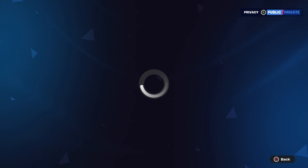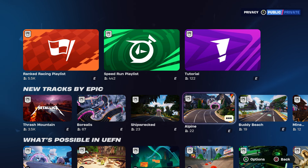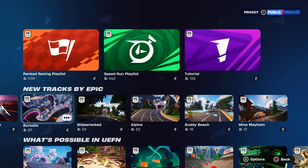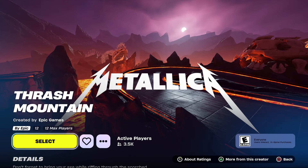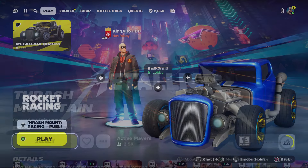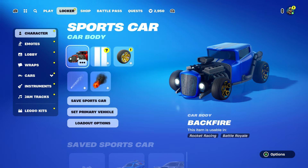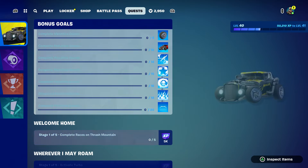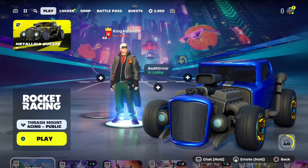I want you guys to press up on the D-pad. Once you press up on D-pad, these are all the Rocket League places. This is the new one from Epic Games — it does show the Epic Games logo on the side, on the top right. This is the one you guys are going to start up. This is the one that you unlock this vehicle. So if anybody wants to complete it, this is the quest right here.